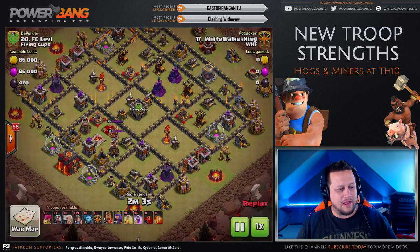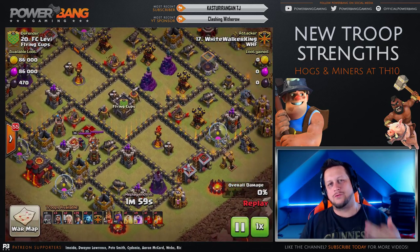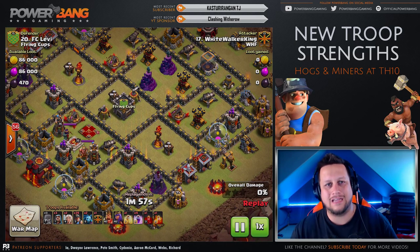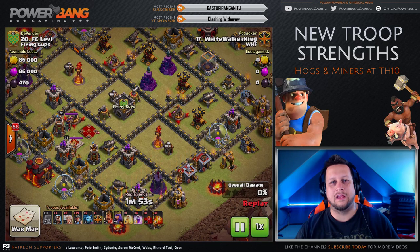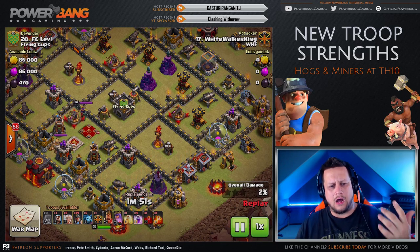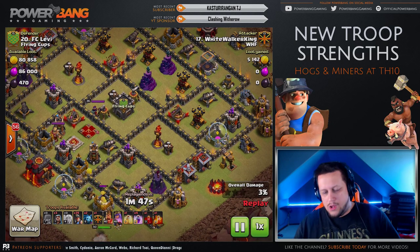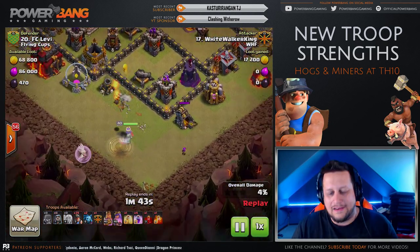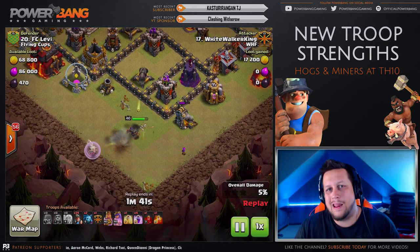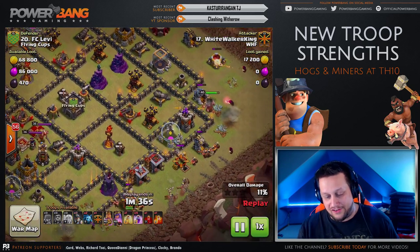This is what I wanted to show off with regards to Miners at Town Hall 10 — we have level 3s now available and they are strong. The traditional meta has been to drop in Heal Spells as the ideal approach with Miners, but JL here is going to bring Rages.